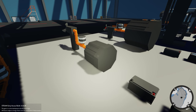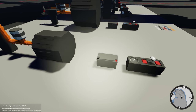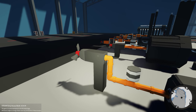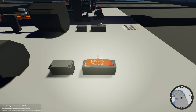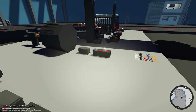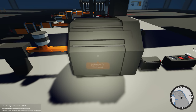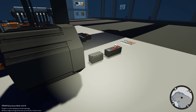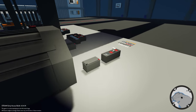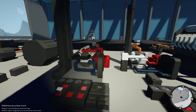Moving on to the medium-sized electric motor — once again, exactly the same principle. Throttle, dial for electric charge, battery, a small generator to recharge the battery, and the propeller. Sending 1 makes it go forward, -1 makes it go back.